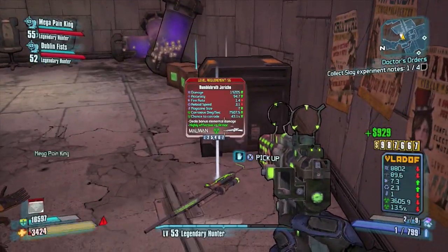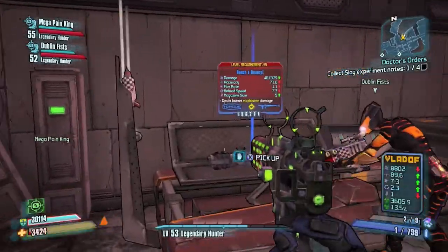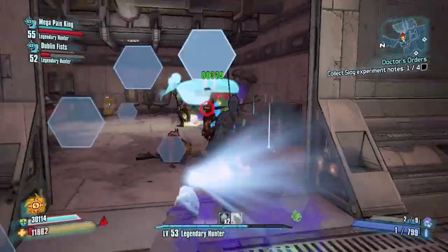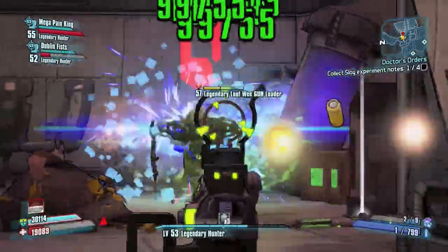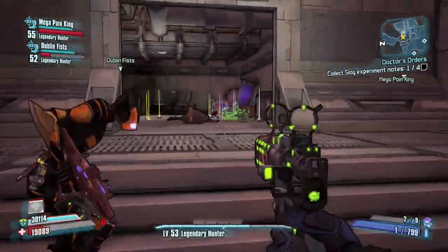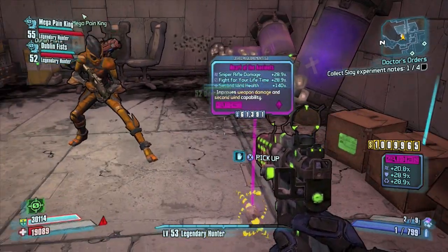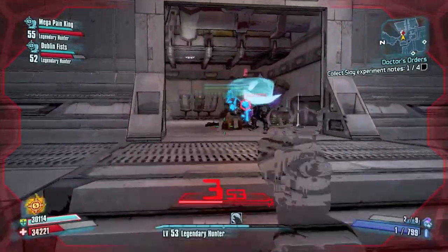Do not go into that room, because once you do it will activate the story mode trigger that will cause you to have to fight more enemies, which is what's happening to us in this video — we're having to fight a lot more enemies than we normally would. So don't go into the Bloodwing room, and this whole thing will be a little bit easier.